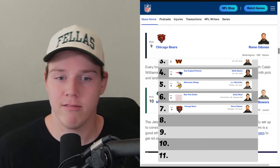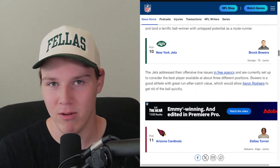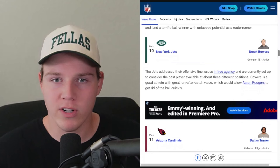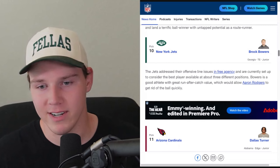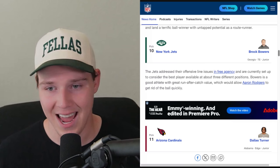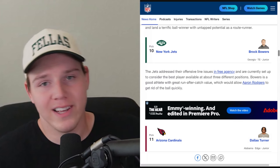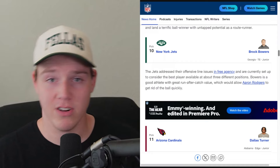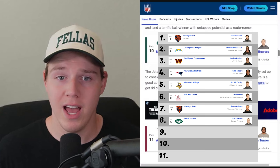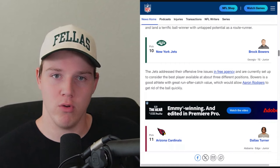We then go to the tenth pick and get Brock Bowers — one of the most accomplished tight ends in NCAA history at Georgia with over 170 receptions, 2,300 yards, and 34 touchdowns in three years. He's six foot three, 240, a bit on the smaller side for a tight end, but going this high teams will use him. This Jets team is win-now, though rookie tight ends take time. Even Sam LaPorta only had 800 yards last year — it was the 10 touchdowns that made him. I have Bowers at the 1.08. If you're contending now, he might not be your pick.